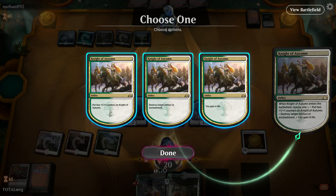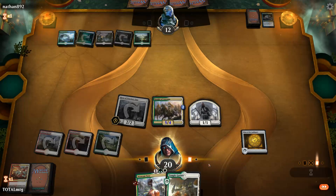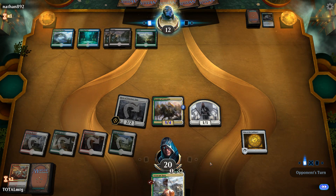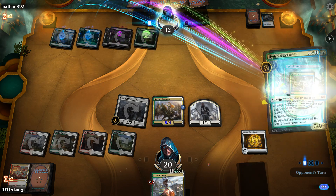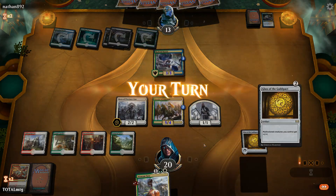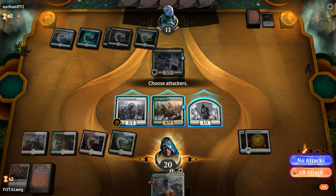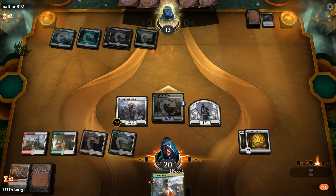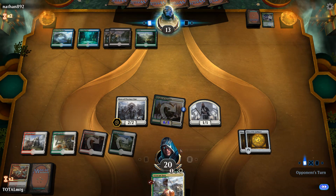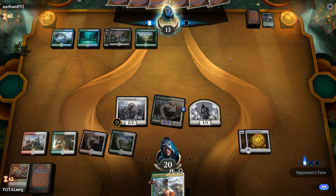Thought Erasure takes our Justice Strike — interesting. We make a token and go all out attack, putting the opponent to 12. If they meet another board wipe we're basically dead. Ritual of Soot is very good against our deck — maybe we need to bring in more Unbreakable Formations. We get a great draw, pump the team up again, attack for six. Opponent will be blocking. Hero of Precinct One is our token spammer — we're hoping they don't have another mass removal.